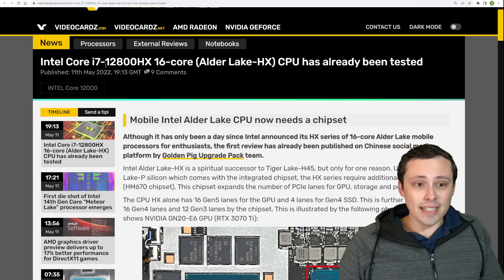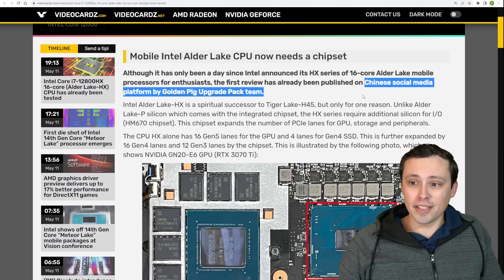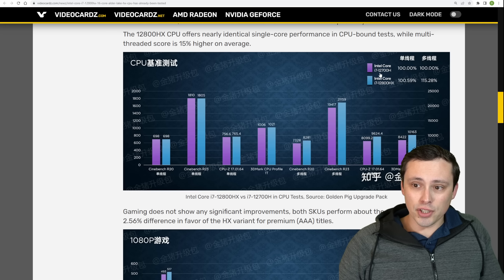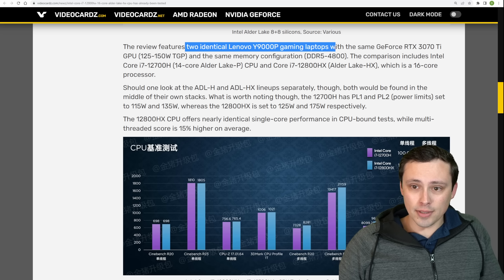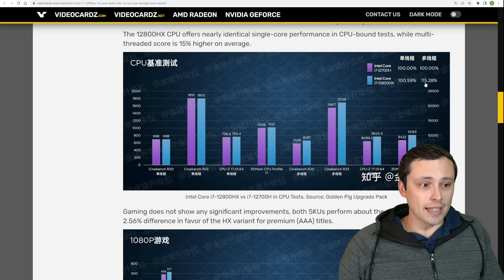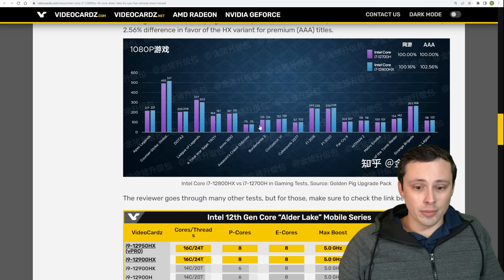Yesterday we had the official unveiling of the Intel 12800HX — in other words, their HX lineup for laptops, high-end CPUs. There's already a review published on a Chinese social media platform by a GoldenPig upgrade pack team. They ran the HX version up against the H version: 12700H versus 12800HX. It does appear to be two identical Lenovo Y9000P gaming laptops with the same GPU and memory configuration, but with the CPU changed out. In single-threaded performance things were basically identical, but when multi-threading can be taken advantage of, we could see like a 15% gain. Gaming performance also seemed about the same.